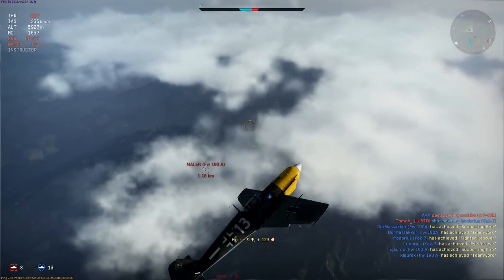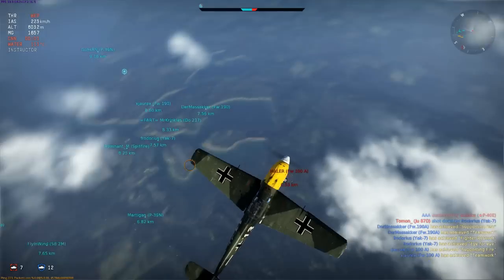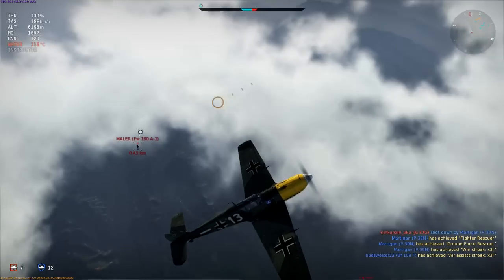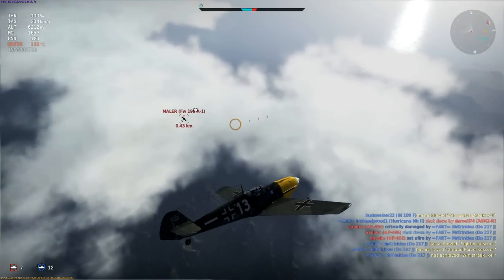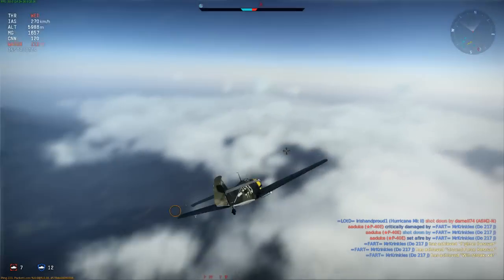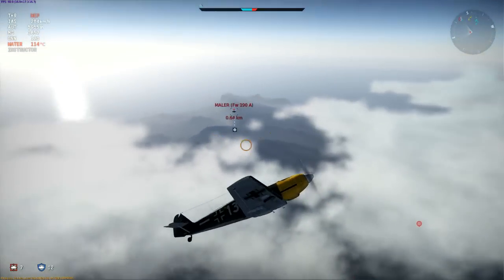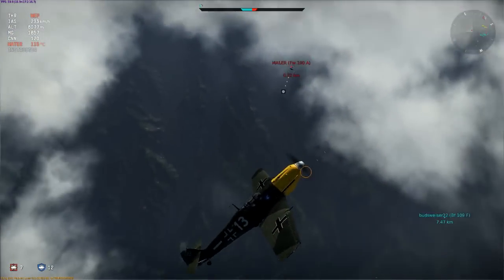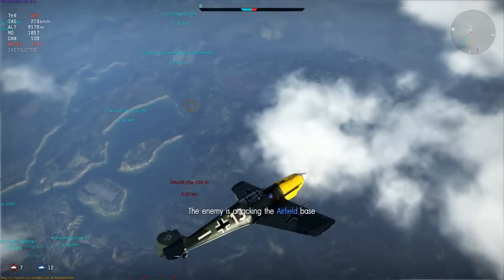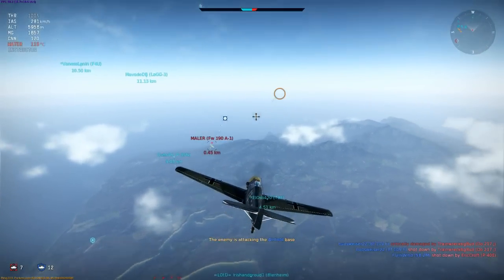You can really see the difference in engine power here. The E3 is right on the limit of its capacity at 6000m and higher, and the 190 is already starting to threaten me in its climbs despite nearly stalling 1500m below me just a little while ago. But he hasn't taken away my advantage just yet. Apart from holding the upper hand energy-wise, the 109 has a huge advantage in the power of its rudder. The 190's rudder is quite weak, as are its elevators — it has no answer for the tight turns I make as I maneuver to get guns on him as he climbs.